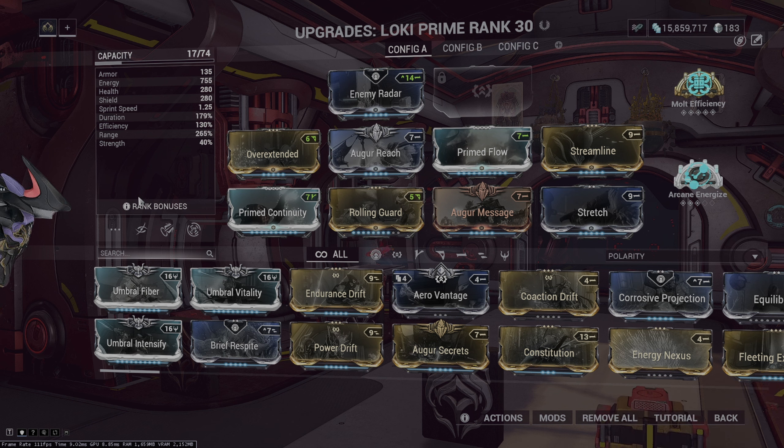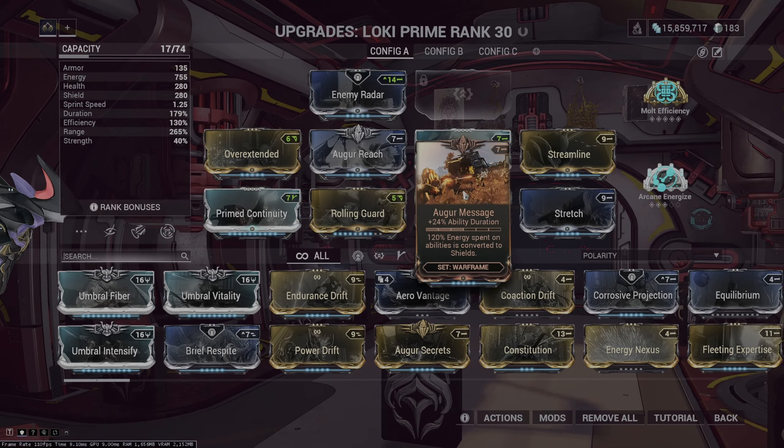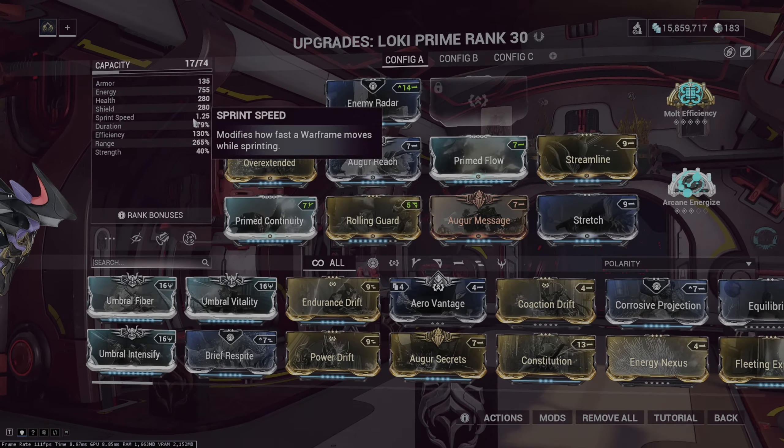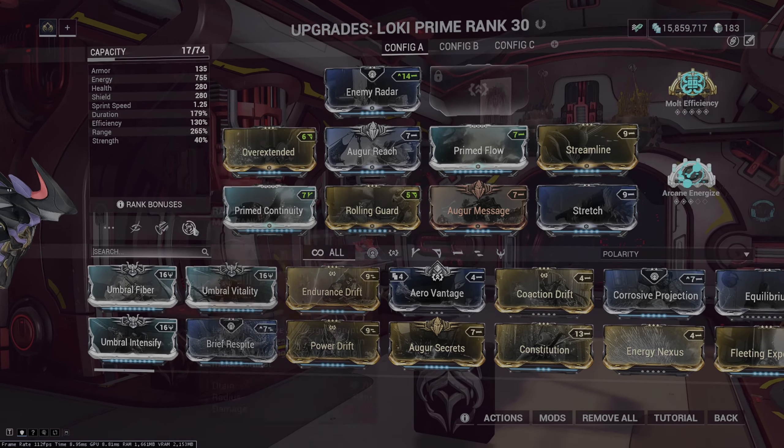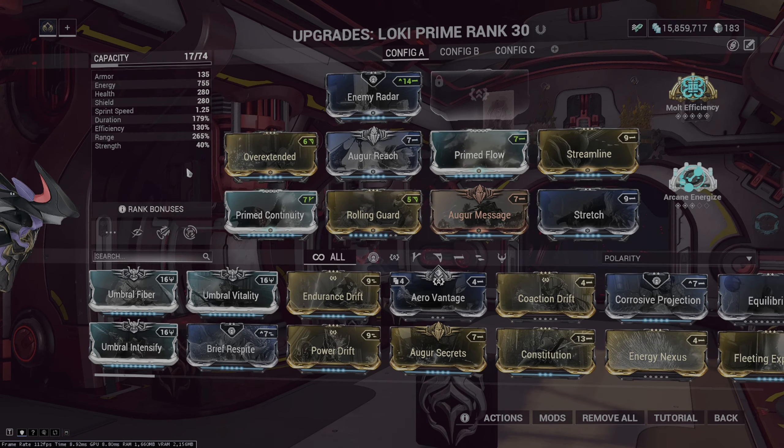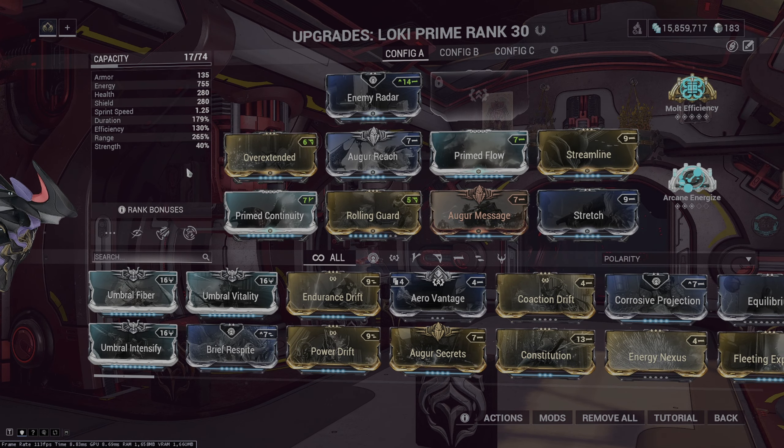Until that happens and we actually see it in action, right now you would probably run something like this: Rolling Guard, a bunch of range, decent duration, slap Silence so every Eximus enemy doesn't do anything, spam 4 and 2 and nothing can touch you — every enemy is useless.